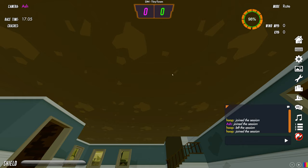Deathmatch changes your colors to make sure all players in the session are different colors, because all combat in Velocitron is controlled by colors — you can only shoot people who are different colors to you. So in team deathmatch you can't shoot your colleagues because they're the same color, but in deathmatch it automatically assigns everyone different colors so you can all shoot each other.